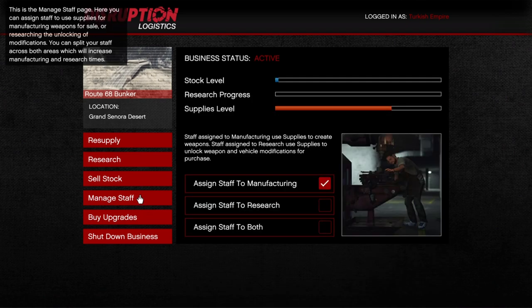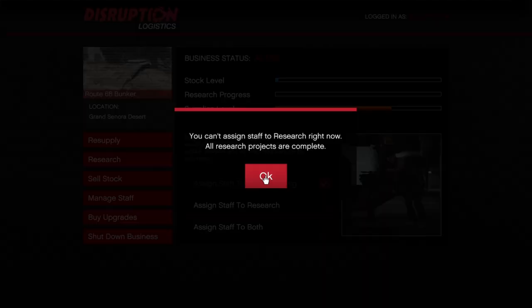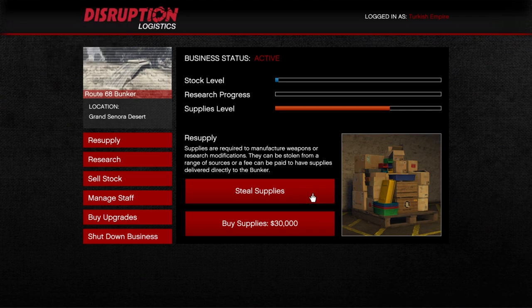On the PC in your bunker you have the option to manage staff, so you can assign your workers to what you want. You can do both — half the supplies go to research and half to manufacturing. You can do only research, where all supplies go to research. Or you can do only manufacturing. If you want the biggest profit, put everything into manufacturing.